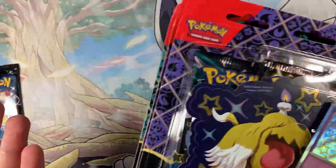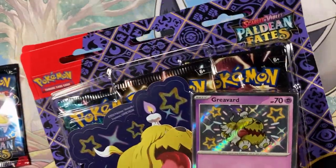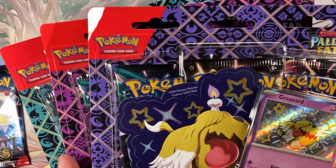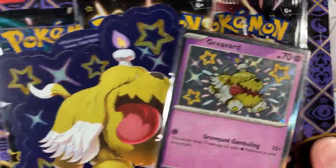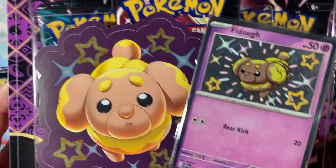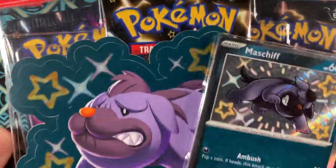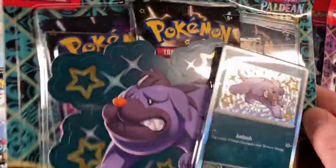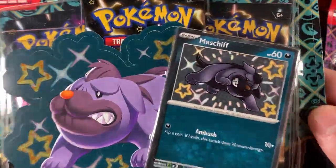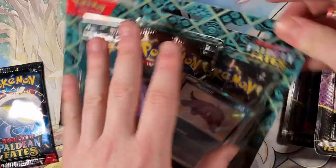We have all the blister packs with the dog Pokemon on them. I don't think the full set is fully out yet - there's other products like a starter set with big art shiny starters, and I want to get an ETB too. We have the Greavard one with the big sticker and shiny Greavard, the Fidough one, and my little boy Maschiff - I love him. If any of you know my dog Rex from over on Twitch, he's basically the new channel mascot, so that's why I needed to get this one.